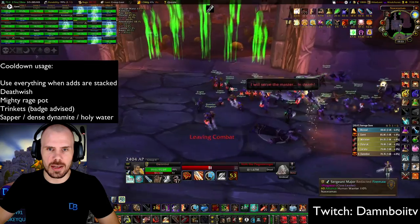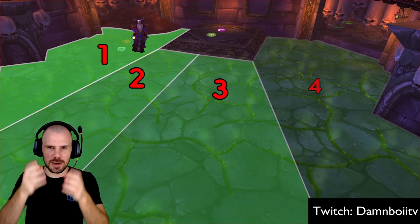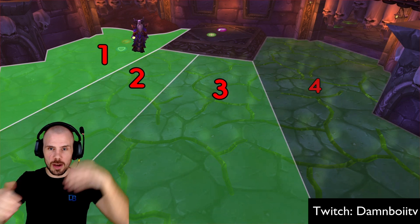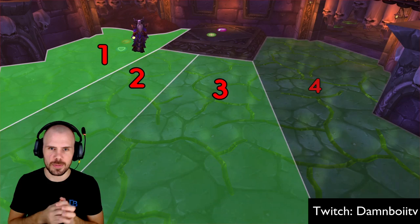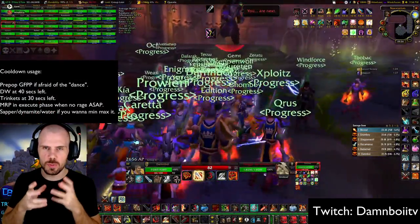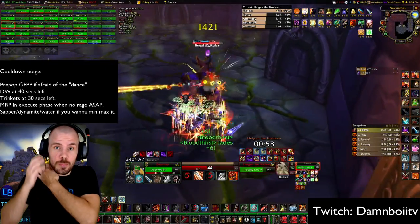The next boss is Heigan the Unclean. A few tips if you're afraid of the dance: I have a nice screenshot that shows you where the floor erupts. Basically, looking directly at the platform, you have one section on the left, one middle-left, one middle-right, and one on the right — make sure not to die from this. The fight itself is fairly straightforward, more or less a tank and spank, as long as your tank knows where to move. Remember you can pre-pop a Greater Fire Protection Potion to reduce damage taken from eruption should you get hit by it.